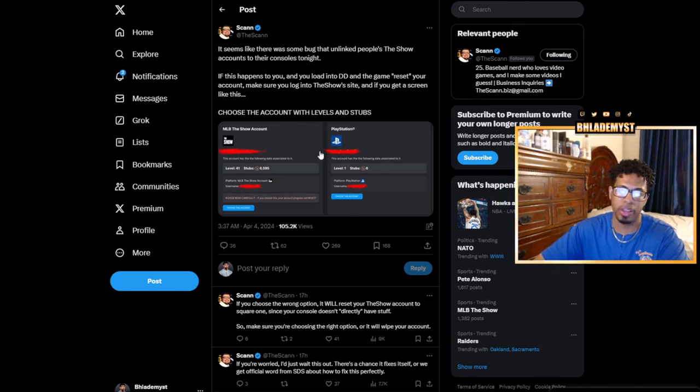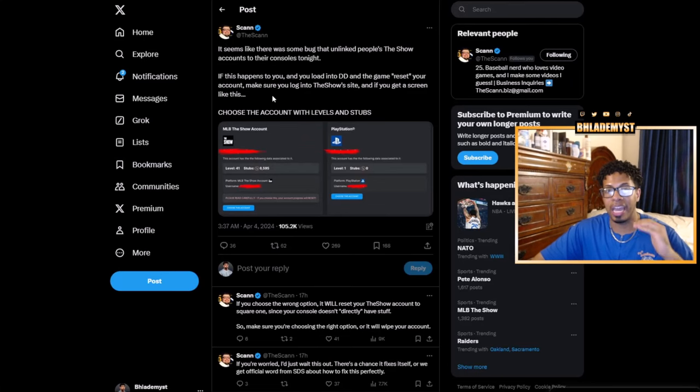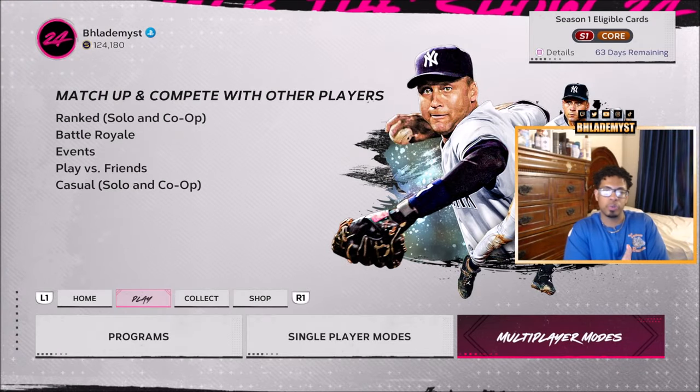Shout out to my boy Scan, a great MLB The Show content creator. He tweeted out: if this happened to you and you load into the game having started fresh, go to theshow.com and log into your account. If it shows your MLB The Show account — even if it's not at the exact level or stub count you had — select the account that has the levels and stubs. Because if you select the fresh account, it's going to 100% restart you from scratch, and even if SDS fixes this, you would not be able to get your stubs or progress back since you told the website you were starting fresh.